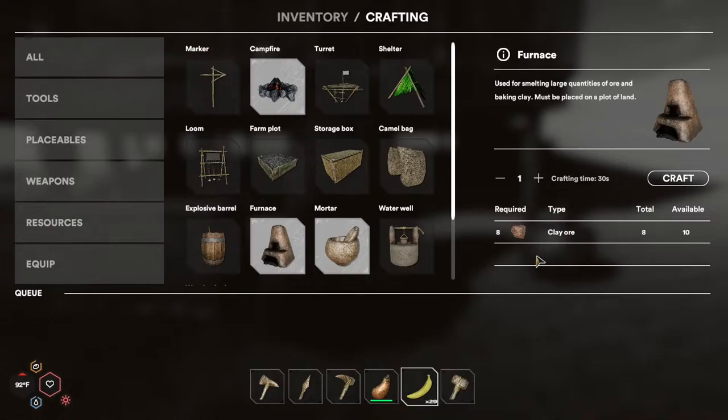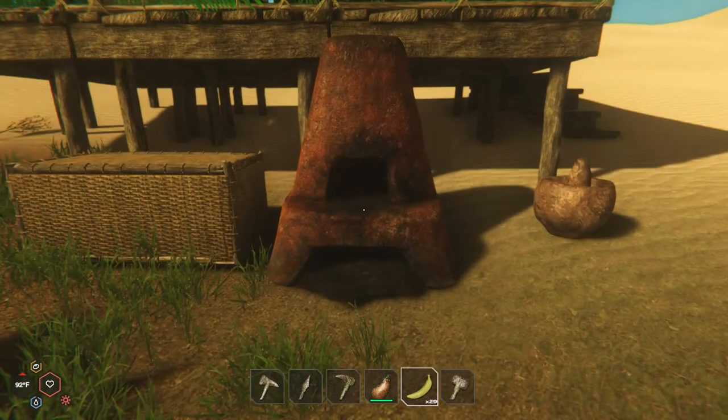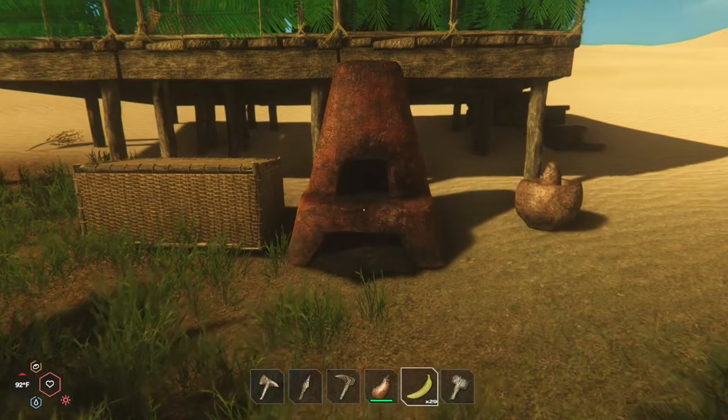To craft the furnace, all you need is eight clay ore. You don't need anything special besides that, so it's pretty straightforward. You just gather your clay ore and then you can craft it, which I've already done here. Now we'll take a look at how we use the furnace.